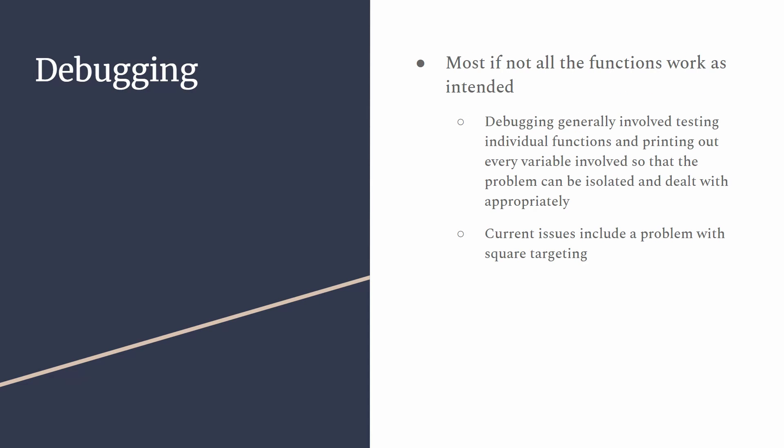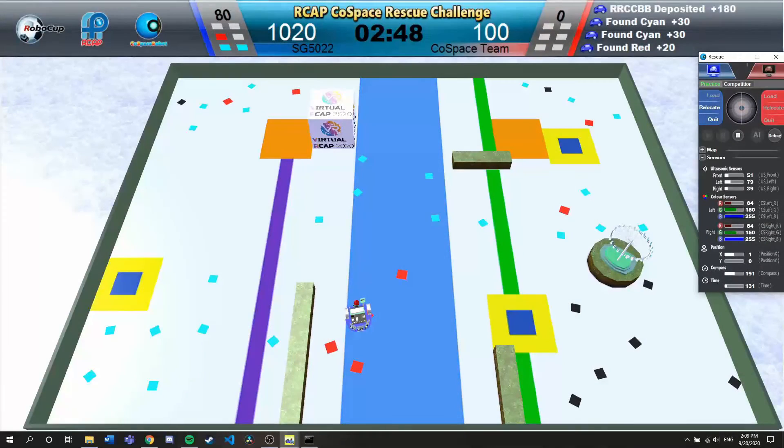Moving on to debugging. The functions are generally working as intended, but I had to go through many rounds of debugging, mainly involving printing out all the variables used in a function that I suspected was causing the problem. This allows me to better identify and isolate the bug. The root cause is usually minor syntax errors or clashing statements in the code causing unintended effects on the performance of the robot. They can be pretty hard to spot due to the length of my rather inefficient code.